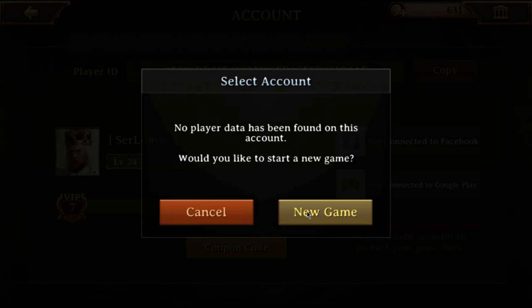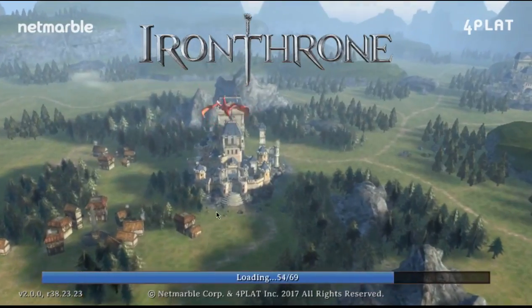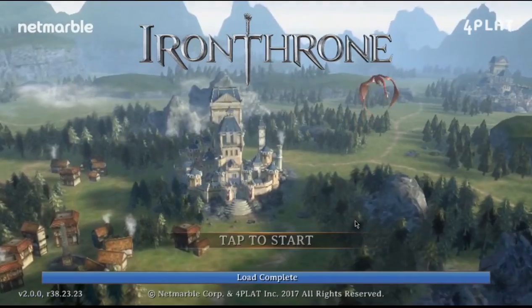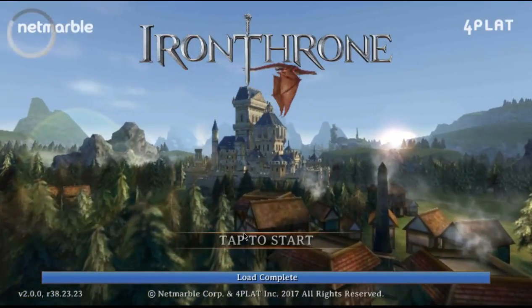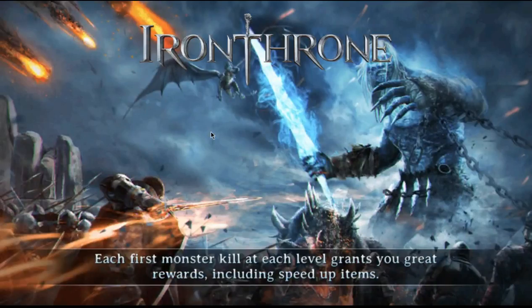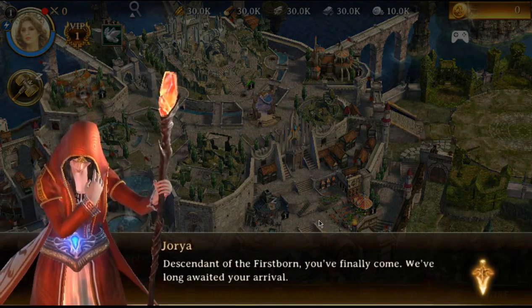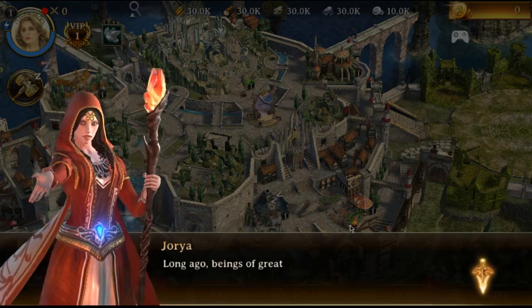Click on that and it'll bring you to the screen that says 'Do you want to start a new game?' Hit New Game — you won't lose progress as long as you had this. If you see this, it basically means the castle is already bound to an account. This is going to be on whatever new Gmail or Google Play account you clicked. The email I clicked on for this castle is brand new and it is bound to that email.